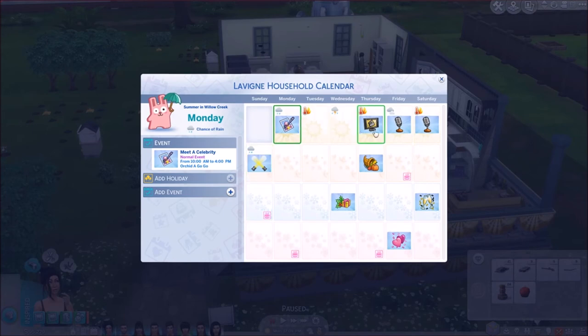We have a couple of events. Let's see whose birthday's next — we just had one of the kids' birthdays. The parents' birthday is coming up next and they're going to be elders, then the boys.